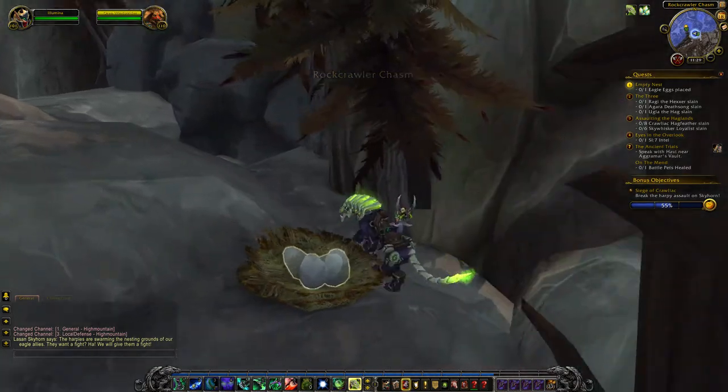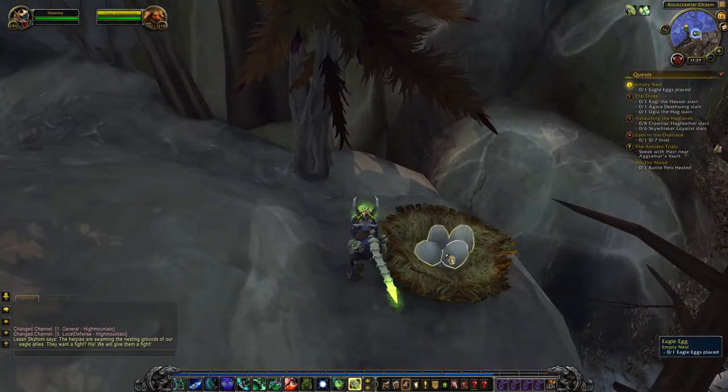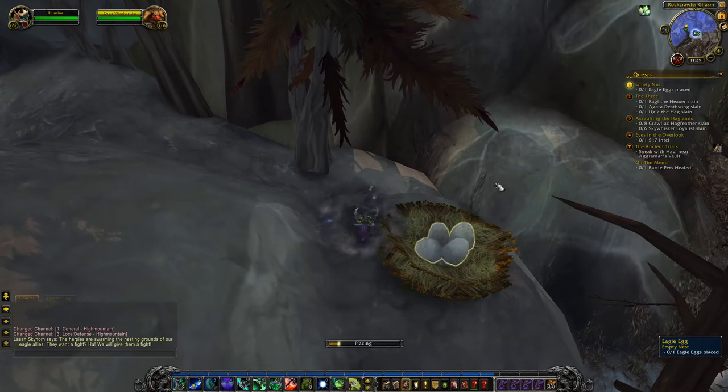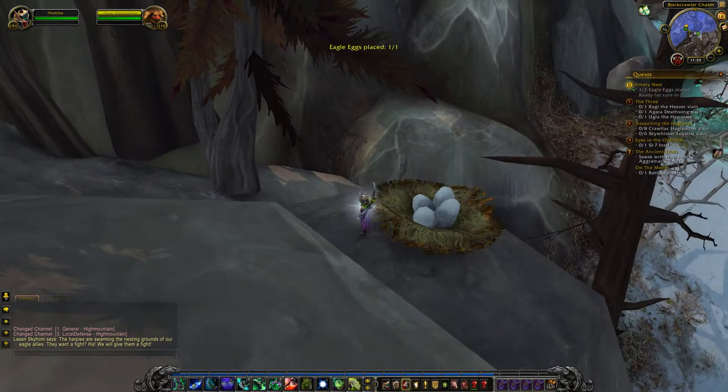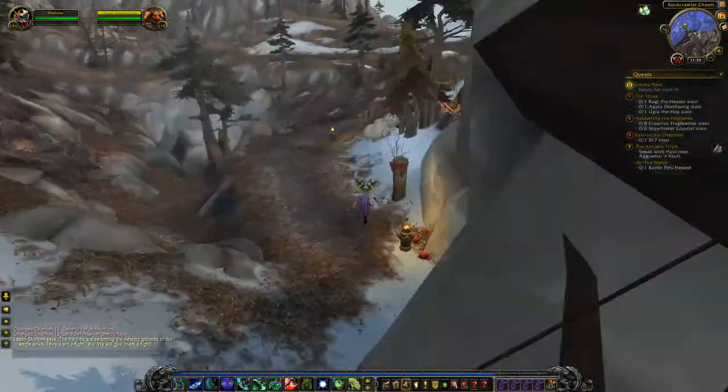Now I'm going to put them back into some empty nests up here. On the top of this cavern — this doesn't necessarily look super empty, but I'm assuming it's supposed to be empty and I'll just place the eggs there. Hooray! I placed them and now I can go and collect my rewards.